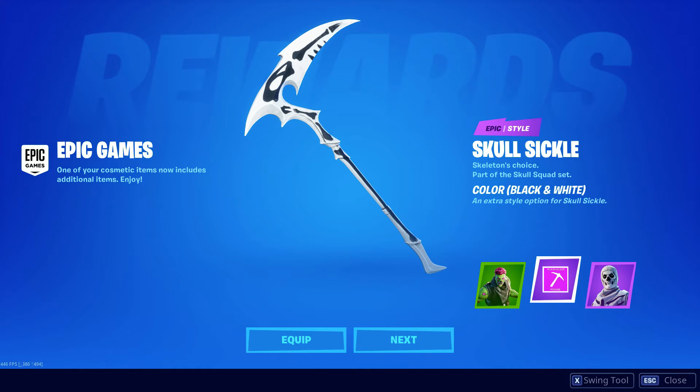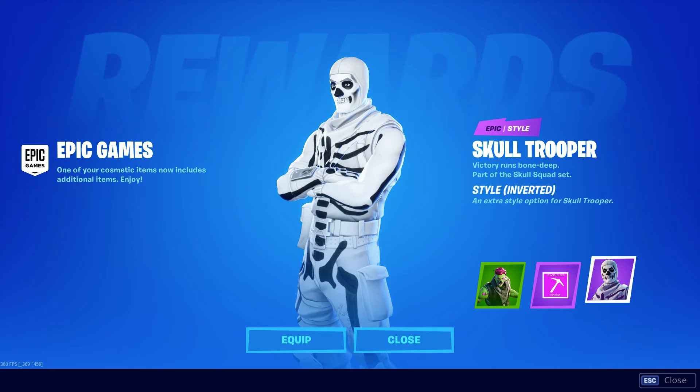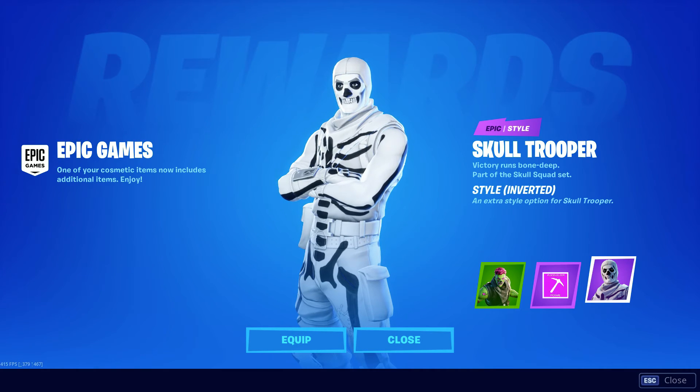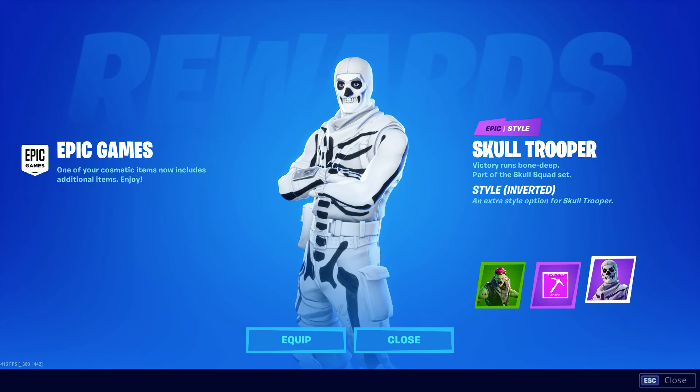I love this update — they're doing a good job. I'm super hyped for these new Halloween skins. And the man of the hour — let's check out the next item we unlocked. Yes! We got the Skull Trooper with the new style: Inverted. So he's like inside out. Let's see what they did there. It's cool.